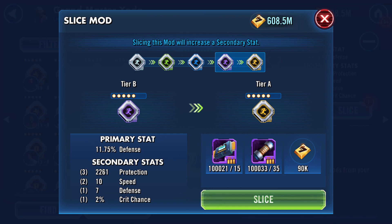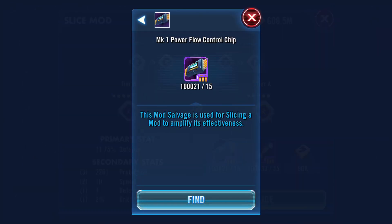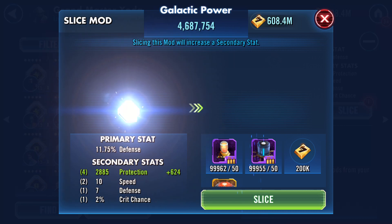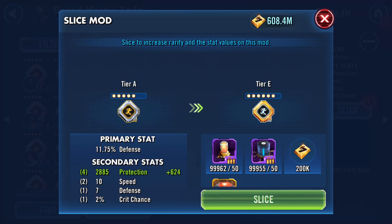Now we can slice it from tier B purple to tier A gold. We've got the Game Changers account here for things like this — that's exactly why we have these accounts. Let's go and see how that works. It takes 15 of the control chips and 35 fusion coils, plus 90,000 credits. Let's see how that one comes out — and we got 624 additional protection.